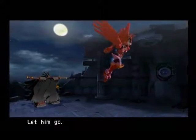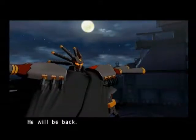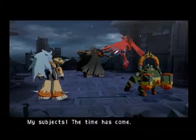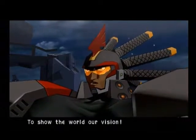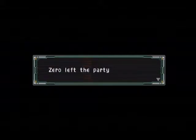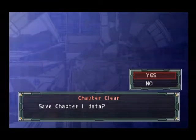Why you — you won't get away! Let him go — he will be back. My subjects, the time has come to show the world our vision. This is why I didn't equip anything to Zero, because he literally leaves right there. Oh, that is annoying. Anyway guys, that's all for this episode. It's a short episode, but that's the end of chapter one. See you guys next time for the beginning of chapter two. See you then.